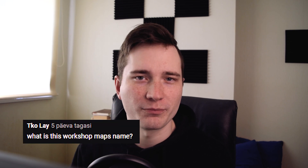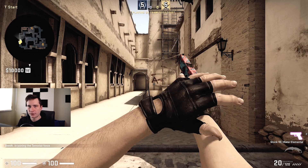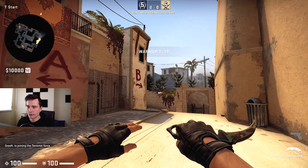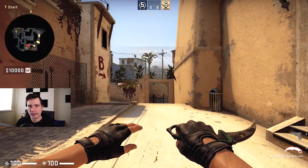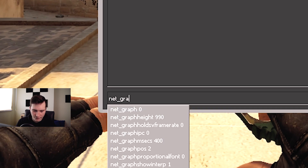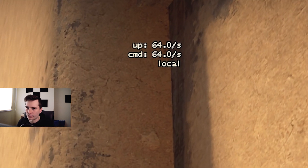I get so many comments under my videos asking what workshop map I use, but every one of my smoke tutorials is done in the default maps. Now that we're in the server, by default if you haven't changed anything, your server is going to run at 64 tick rate. We can check our current tick rate by typing 'net_graph 1' into the console - and there you go, up here it says we have a 64 tick rate server.